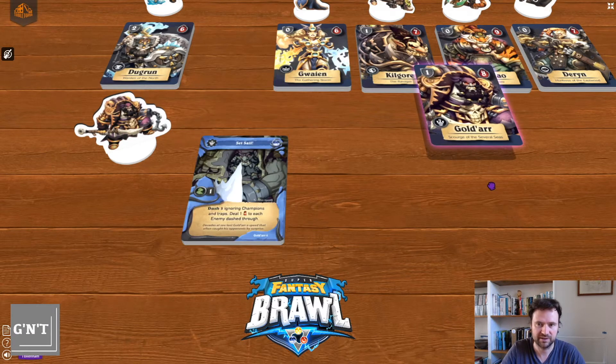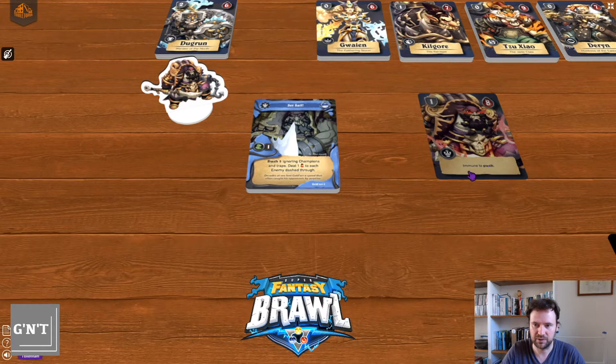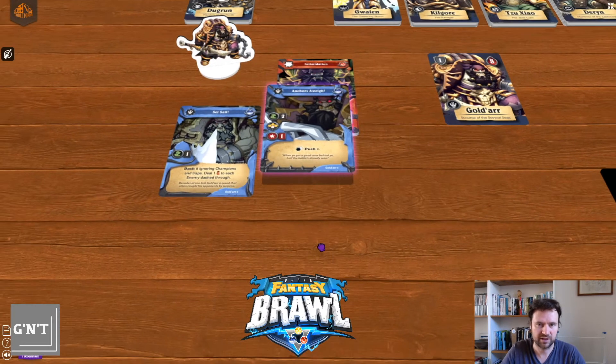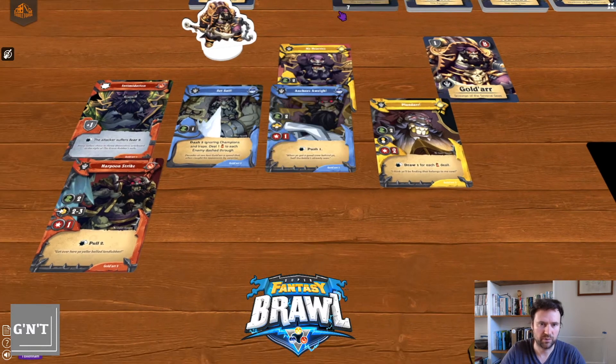Here you see you've got the standee which accounts for the miniature. You've got their character card with their defence and their health, and when they level up, things may change on the flip side along with their ability while flipped. Then you have their deck of cards — there are six cards, two of each of the colours.